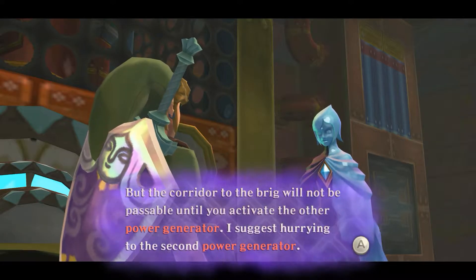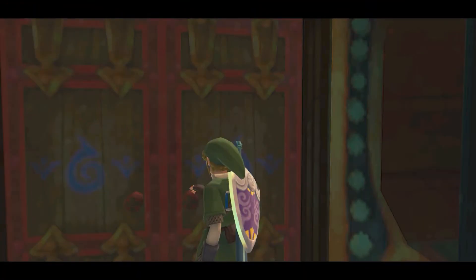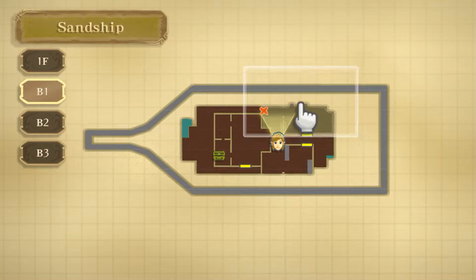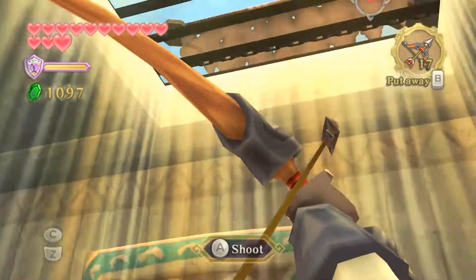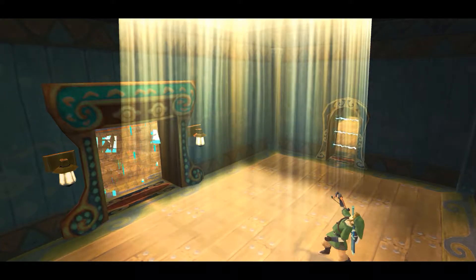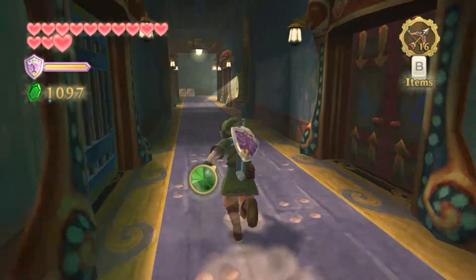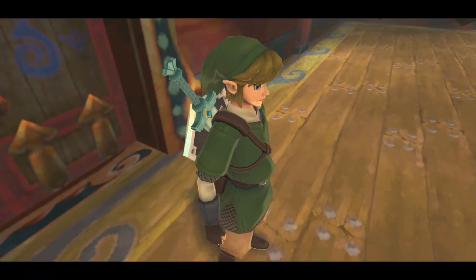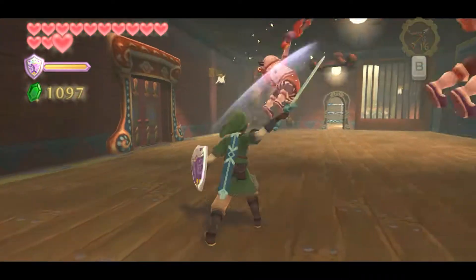Look at that going. 'Master, I can confirm that as mentioned by the crew, the engine room is now fully operational. But the corridor to the brig will not open until you activate the other power generator.' Now to get through to the other side — there are these two little holes on the map. There's a hook that I lowered in the last episode. So I'm back under the deck here to shoot the time shift stone again — time shift done. Then if we run back down the hallway, the door on our immediate left should be open.